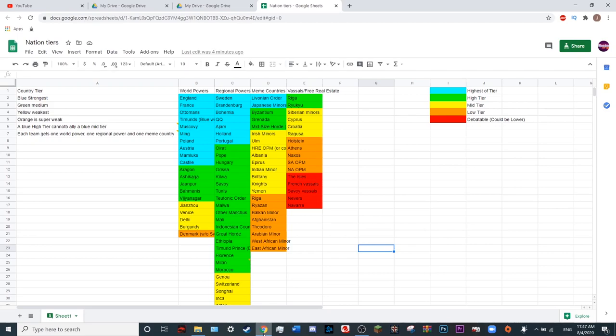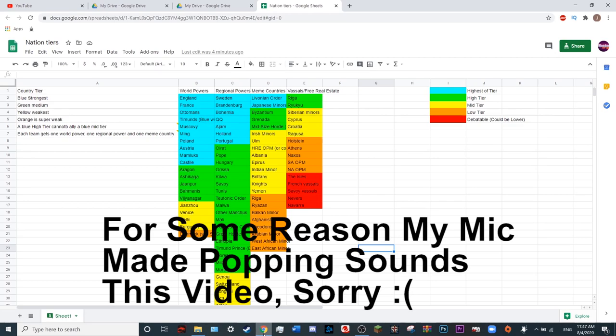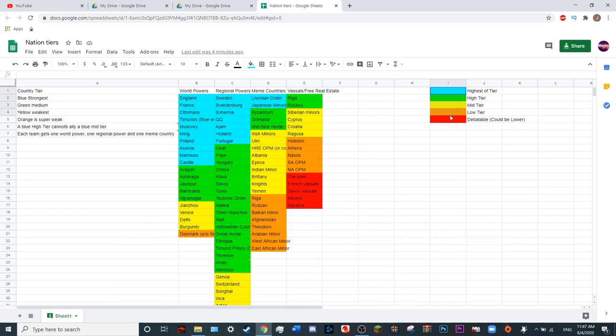Hey guys, so today I just wanted to go over something which me and my Discord actually made using communal labor. We decided to make an EU4 tier list. It's pretty simple. Highest tiers were in blue, then green, then yellow, then orange, and then lower in red. This is twofold: one for a team's game where we have one of the top three levels on each team, but also just a general multiplayer tier list.